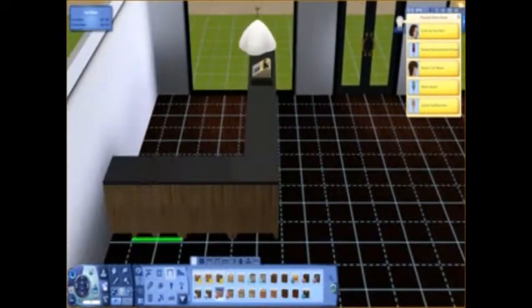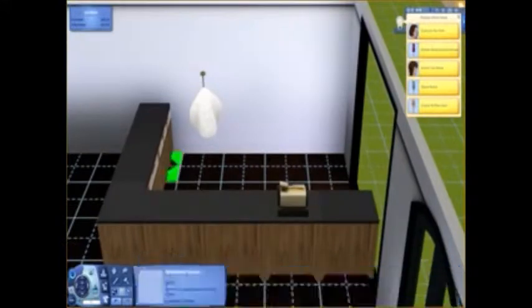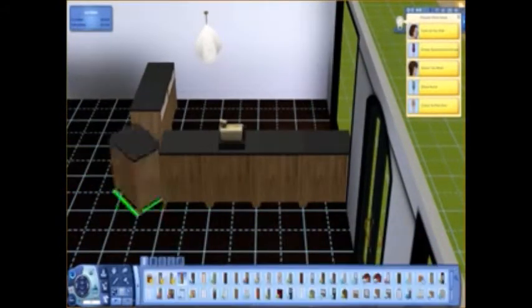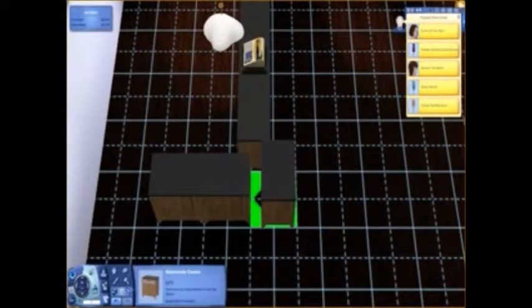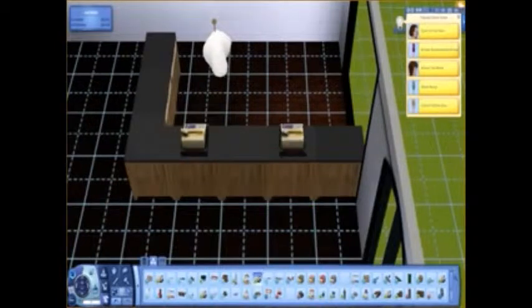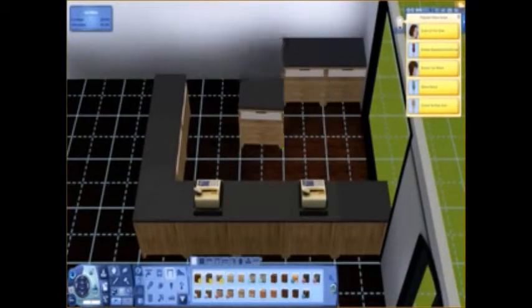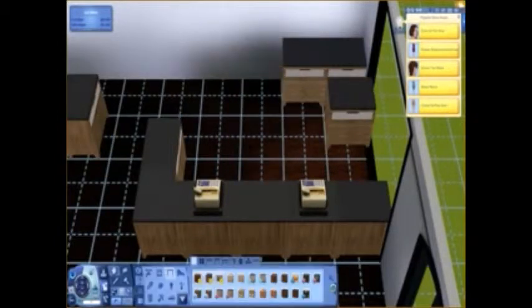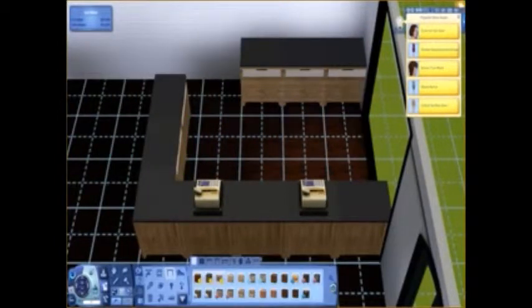Right now I'm just messing around with the counters. I tried to put a door in so workers could come in the back, but it didn't really make that much sense, so I ended up moving the counters forward, which took me a little while to get the way I wanted. I just put in two cash registers so you wouldn't really have to wait in line.